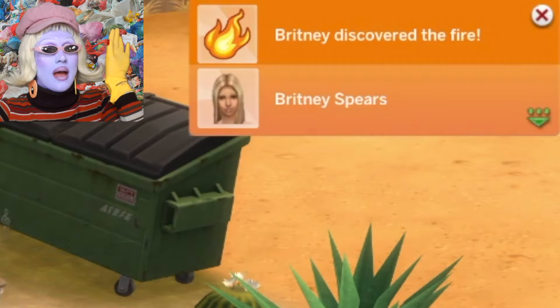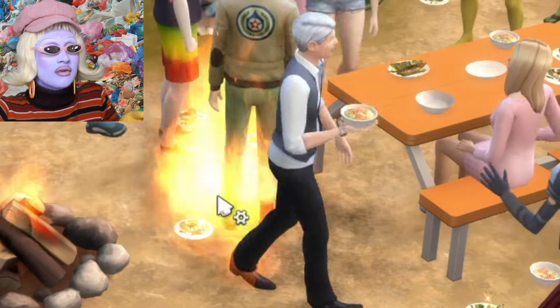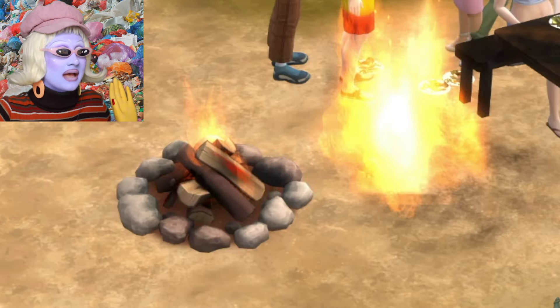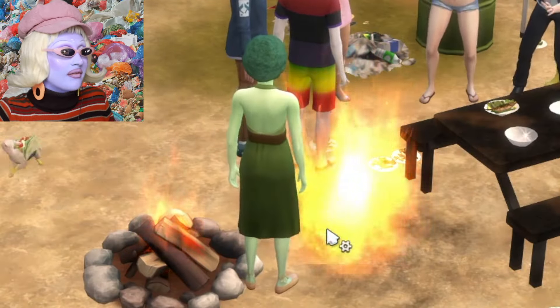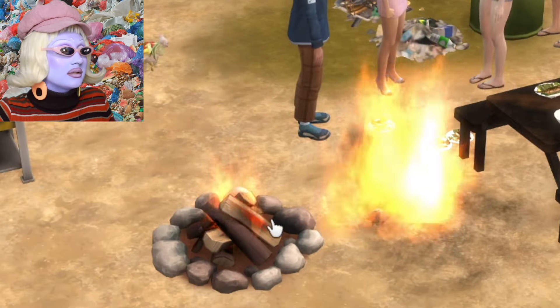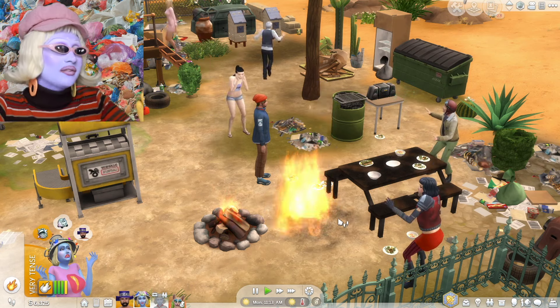Britney has discovered the fire. Britney Spears, put the fire out — don't walk through the fire! Why is he walking through the fire? We need to call the fire department. This is already a disastrous party. Apparently the table is in the way, so I can't call the fire department — that's so glitchy and stupid. We can't put the fire out because apparently the table is in the way. Do we just have to leave the house to burn down? That's ridiculous — look at all my guests panicking!